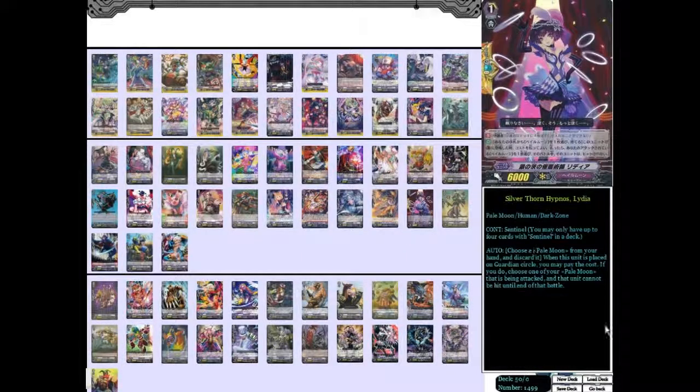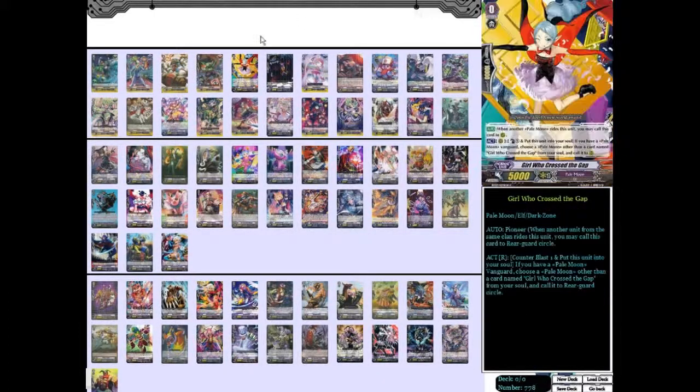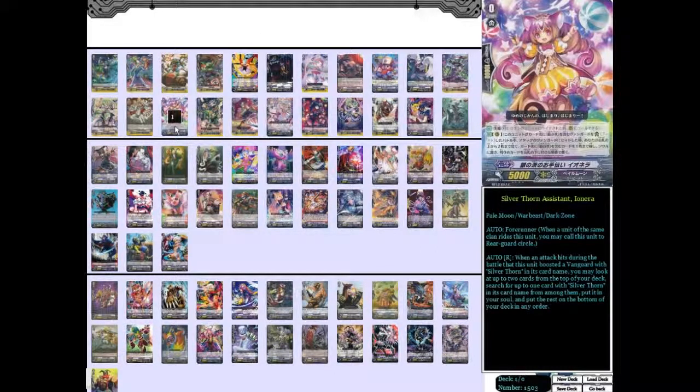Let's go ahead and get started. My starter is Silverthorn Assistant — I have no idea how to pronounce that, just read it on the screen. Its skill: obviously it has Forerunner. When an attack hits during the battle that it boosted a Vanguard with Silverthorn in its name, you can look at two cards from the top of the deck, search for a Silverthorn and put it in the soul, and put the other card on the bottom of the deck. The reason I use this starter is mainly because it's one of the only starters that doesn't actually leave the field, so yeah, that's a nice little bonus. Once you put it in the rear guard behind the Vanguard, that's it — you're not gonna put anything else back there.